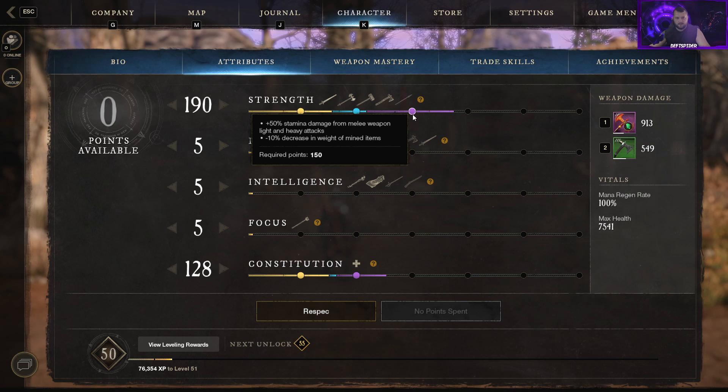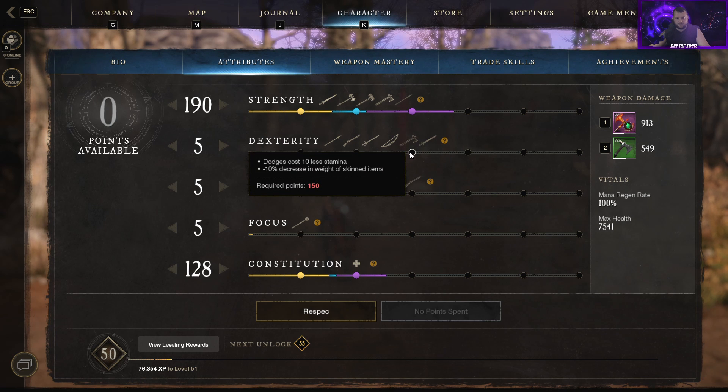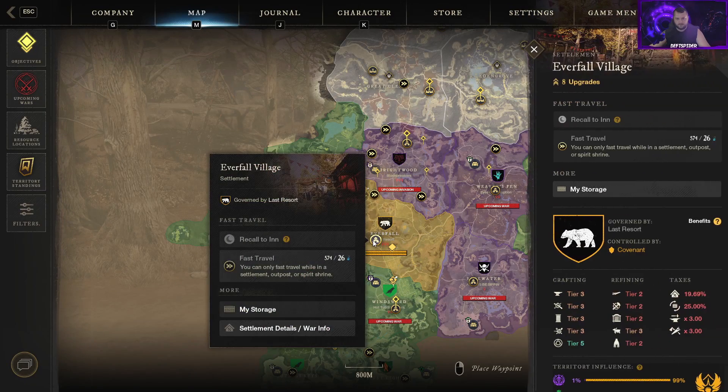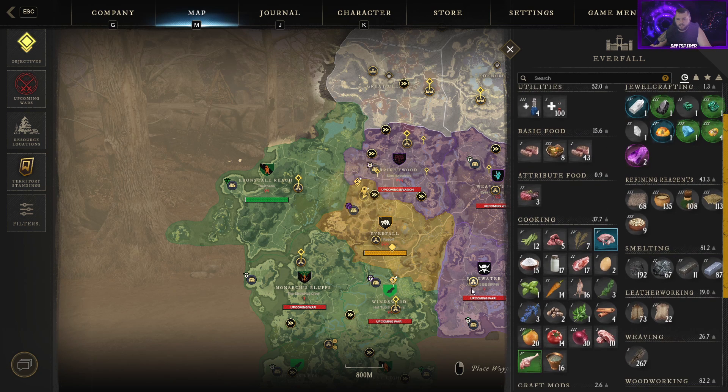For example, at 120 Strength you get 120 encumbrance plus 10 melee weapon heavy attack damage and minus 10% decrease in weight of mined items — so your ores are 10% lighter. Dexterity gives crit chance, skinning speed, and eventually makes certain items lighter. So if you're going to main craft, you might want to base your weapon and attribute choices around that so you can carry more.